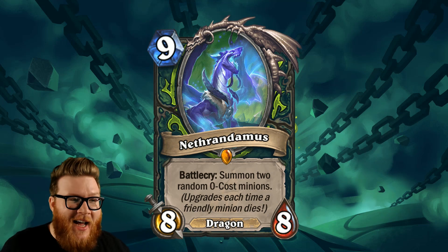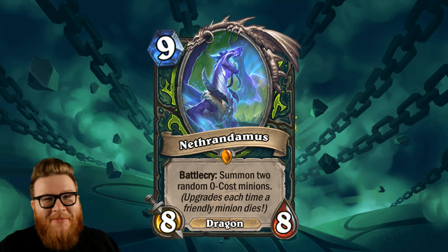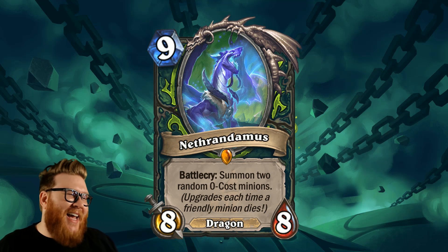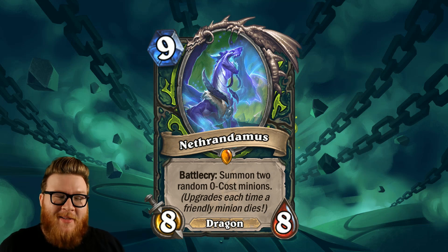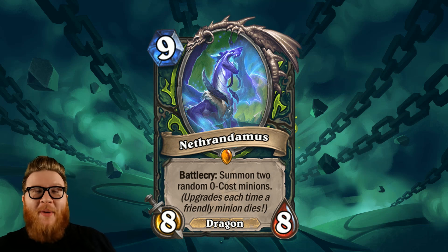Next up is another card that could shock some people: Nathandromus, one of my worst Demon Hunter cards. I looked at some ratings for this card across a couple community sites - it's getting like 4.6, 4.7. People seem to really like this one, but I can tell you already from experience getting to play this in the theorycrafting streams, it just felt so bad to top deck.